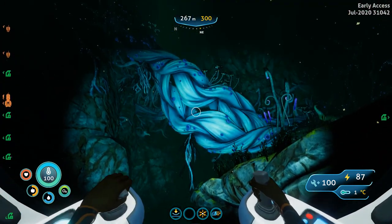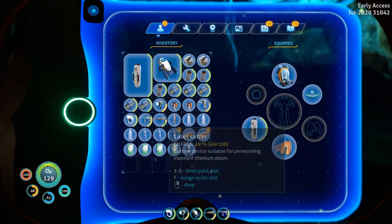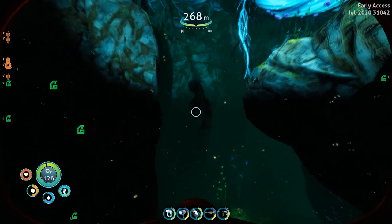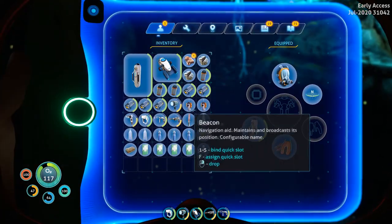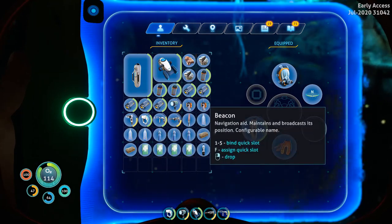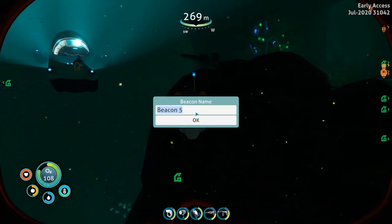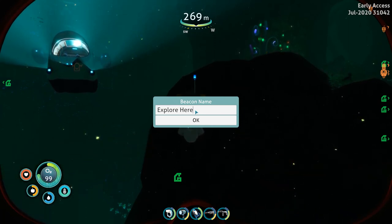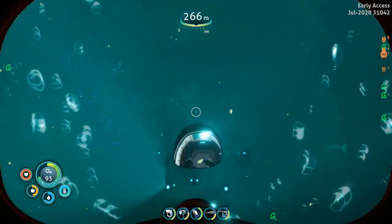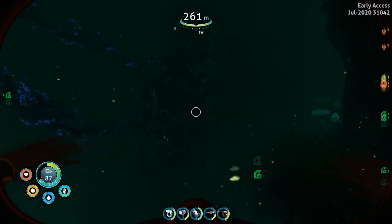I'm going to get out right here and drop a beacon. Oh, thank you — you're nice! Let's drop this beacon and name it 'Explore Here'. You're awesome, thank you! Maybe we should just eat — we'll have a lot more food than we need but at least we'll be okay.